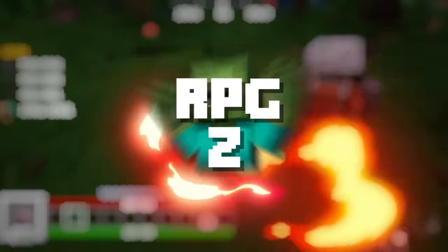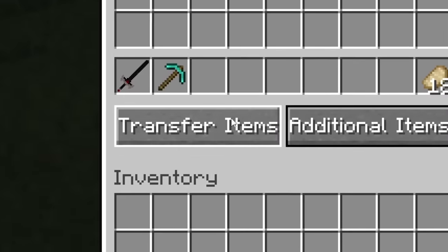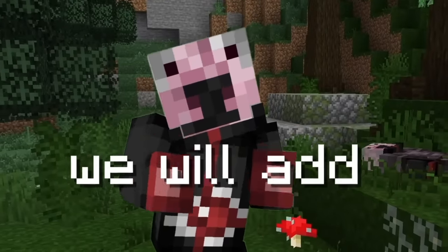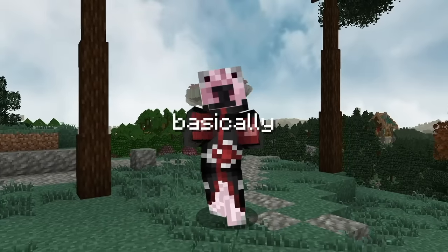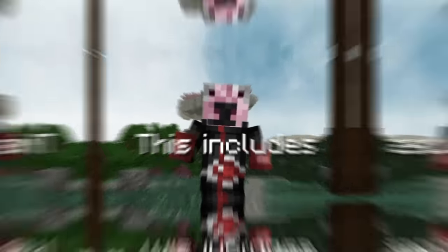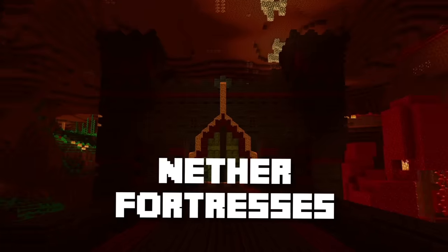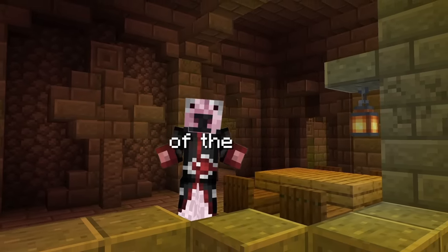A few more small mods include the RPG Z mod, which leaves mob bodies on the ground and makes you manually loot them, as well as Corpse, which leaves a corpse behind when you die for you to retrieve all of your items. This is customizable, so you can choose for this corpse to never despawn, which I would recommend. And lastly in the world building section, we'll install basically every mod made by YoungNickYoung with the prefix 'better.' This includes Better Dungeons, Better Temples, Mineshafts, Ocean Monuments, Strongholds, Nether Fortresses, and the Islands. All of these mods combined give a nice rework to all the vanilla structures and bring them up to par with the rest of the mod pack.